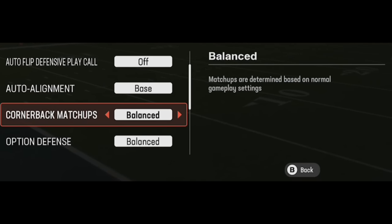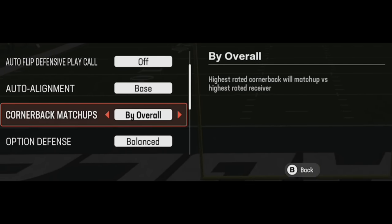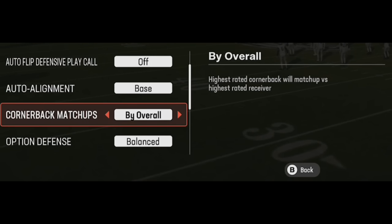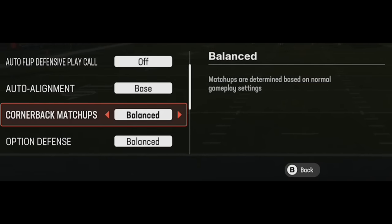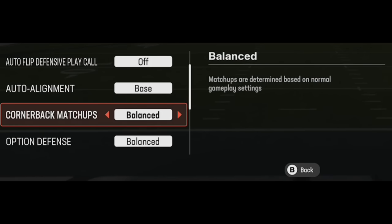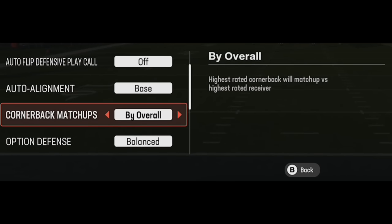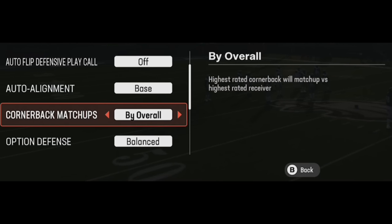For cornerback matchups, if you're running a mix of man and zone I find it doesn't really matter and I stay unbalanced. Sometimes when I use one of these settings — by overall, by speed, or by height — and my opponent flips the play, even in zone coverage the entire zone will try to flip to match, and then my opponent can quick-hike me before they get into position. I'd rather my defense already be set up. Situationally, if a receiver like Davante Adams is beating you up, match your best cornerback to him.